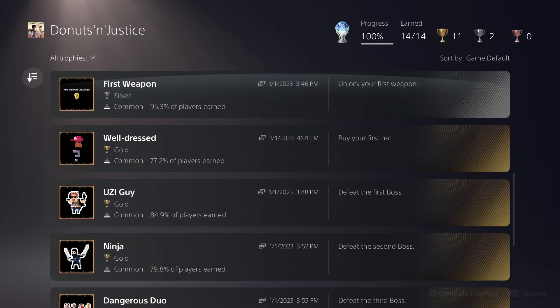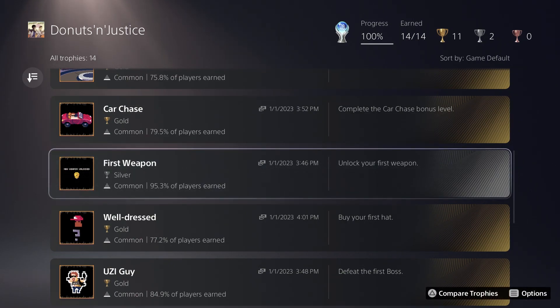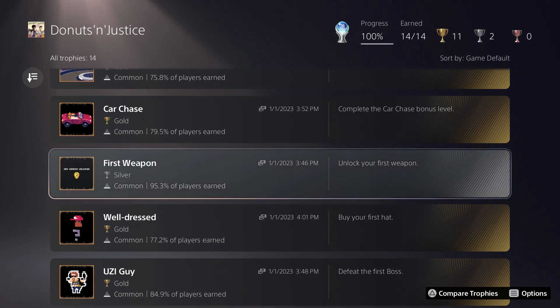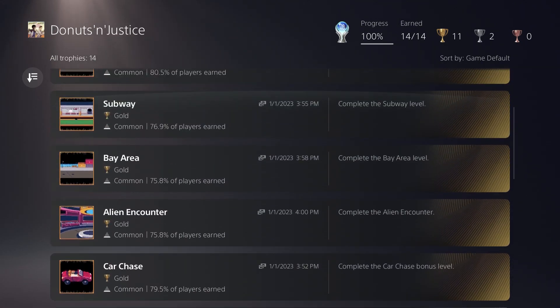You're going to get your first six trophies from completing the story, as well as five trophies for beating all the boss fights. There's a boss fight as a separate stage after each of the first four levels, and then the final stage has the master donut boss fight on the alien ship. There are only two other trophies: you have to unlock a new weapon by collecting enough police badges — basically unmissable — and you have to buy a single hat, which requires at least $500 in-game.